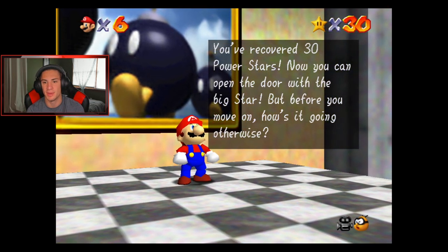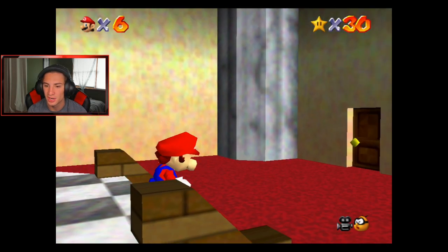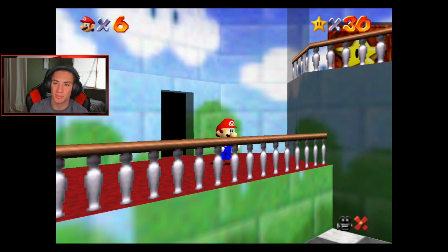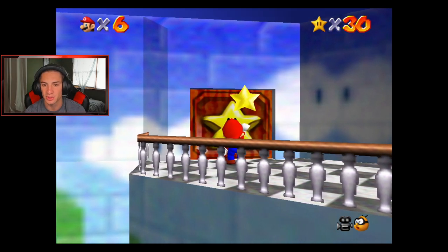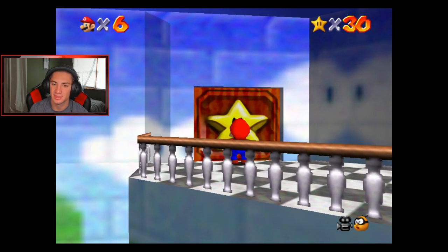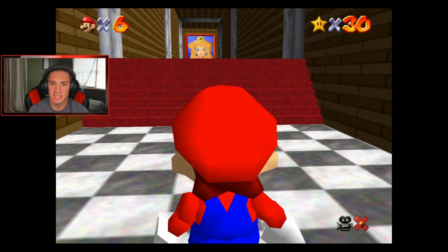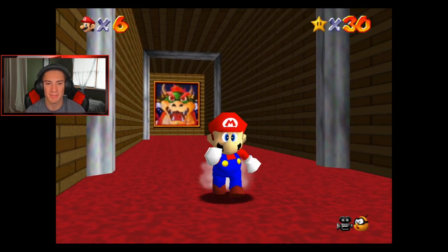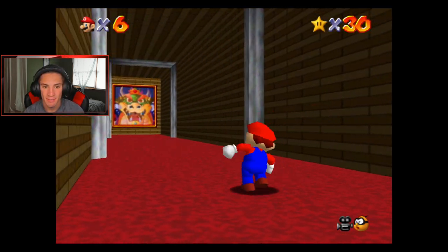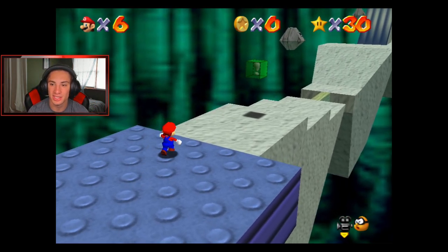You now have 30 power stars — you can open the door with the big star! So the door in the basement — does this one take 16? I'm pretty sure this one's 16 and the other one's 30. Reacting to the star power, the door slowly opens. You've got Princess Peach changing to Bowser in the picture back there, and we are going to take on our first Bowser boss fight! The floor should drop — yeah, that threw me off in the beginning because I thought we were going to have to hop through a picture.